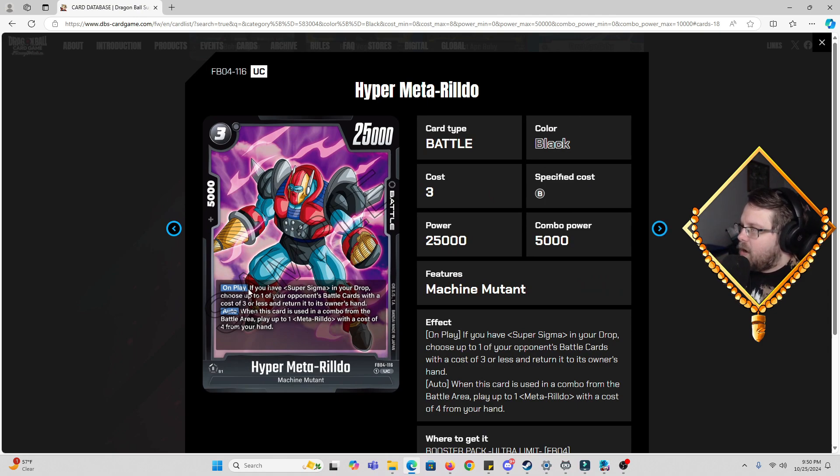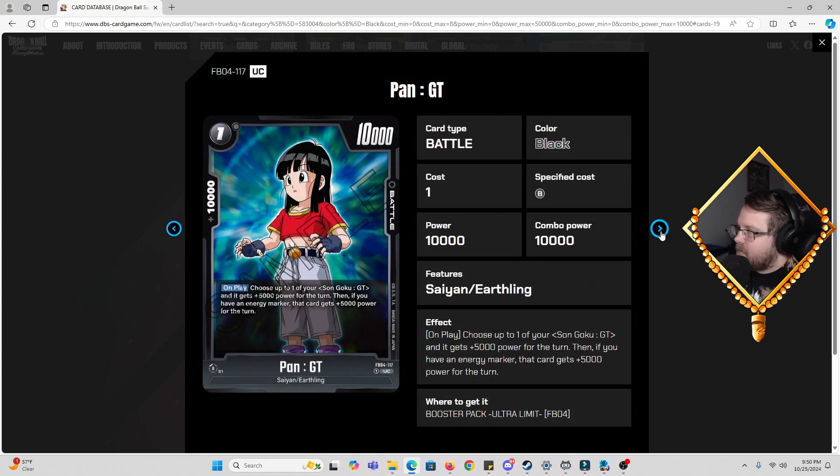Then we got Hyper Metal Rildo, three cost, 25k power, 5k combo. On play: if you have Super Sigma in your drop, choose up to one of your opponent's battle cards with a cost of three or less and return it to hand. Then when this card is used in a combo from the battle area, you play up to one Meta Rildo with a cost of four from your hand. We'll have to see what the rest of that package looks like, but that's pretty good.